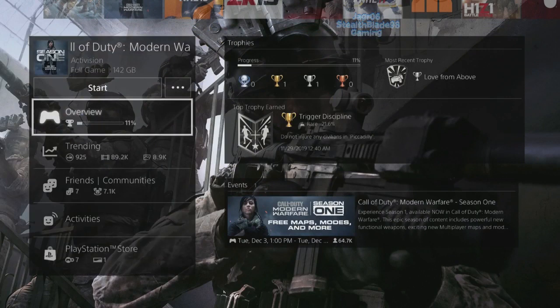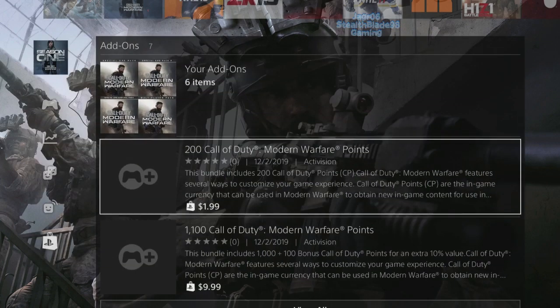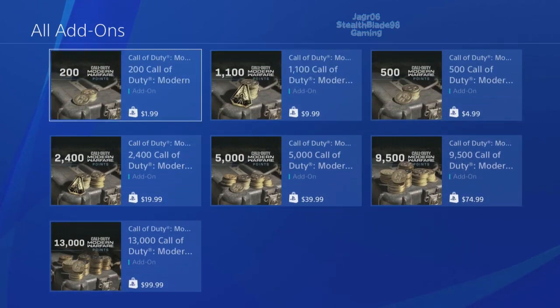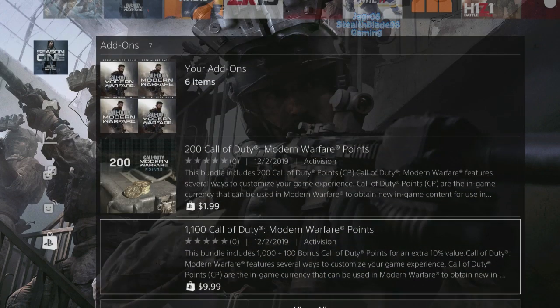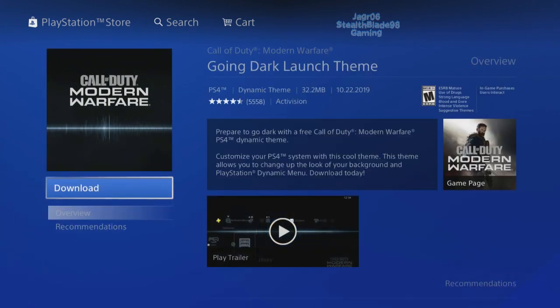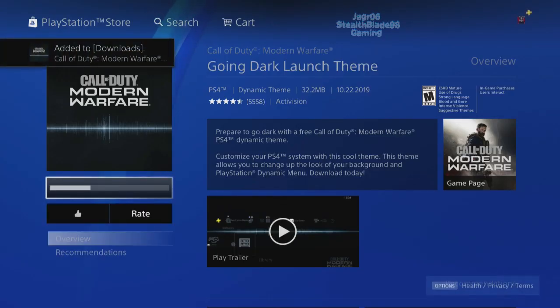I'm kind of excited to play Outer Worlds later today. But right now we're jumping into Call of Duty Modern Warfare. Since Season 1 is now active I should get a free download for one of the items — I'm not going to buy any of that, trust me. I bought the hundred dollar version already. I'll go ahead and download 'Going Dark' and the theme — why not, I'm probably not going to apply it though.